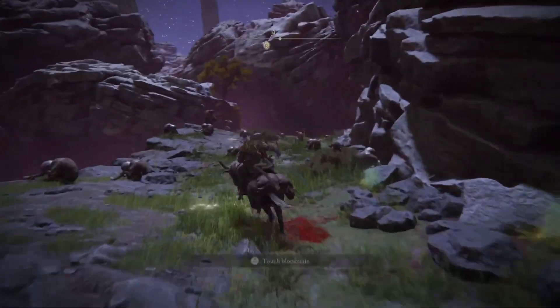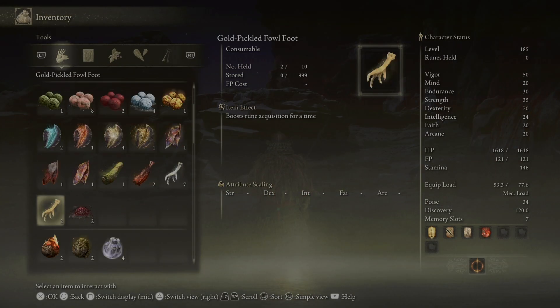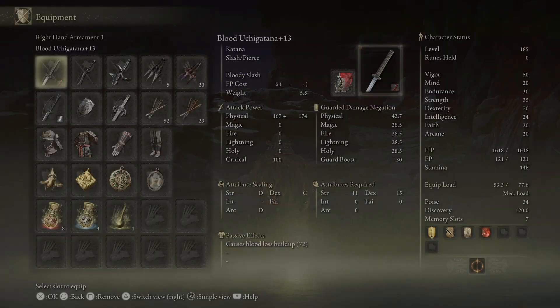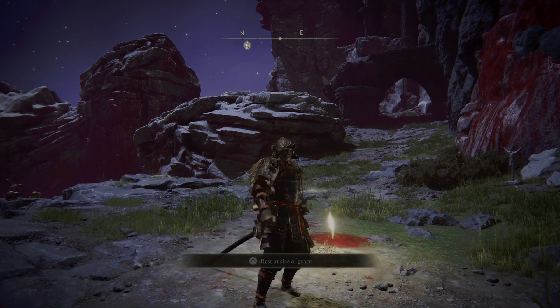There are other things you can do to increase the amount of runes you get. By getting a Gold Pickled Fowl Foot, it will increase your ability to gain runes by about 30%. If you already have the Golden Scarab talisman, then you can use that as well. I hope this tutorial helped. Happy farming and thank you for watching.